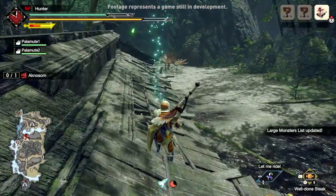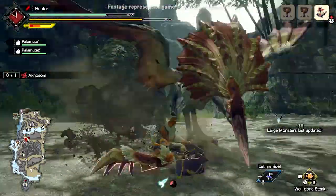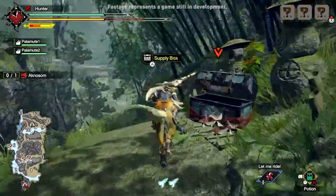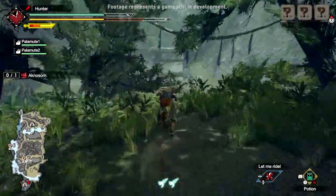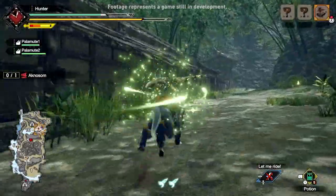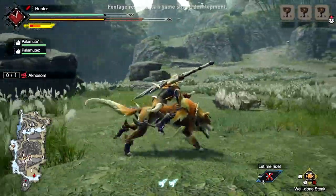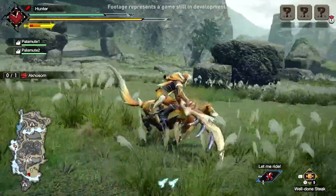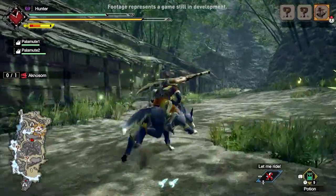You'll be equipped with various ways to explore your surroundings, find your prey and take it down. Let's introduce you to our new canine companion, the Palamute. With the help of these highly trained hounds, hunters can cover terrain faster than ever and even use items during their exploration — boosting stamina, sharpening weapons, and drinking potions to stay prepared for the challenges ahead.